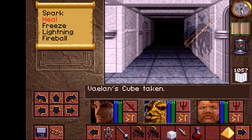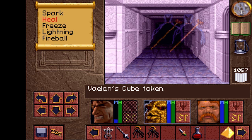Number 3: Valion's cube is the only thing that you can use to effectively kill ghosts that are found in the white tower level 3 and in castle Chimeria.